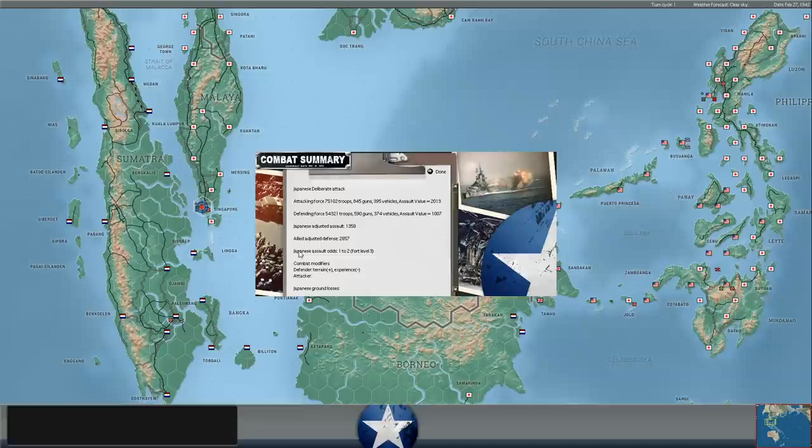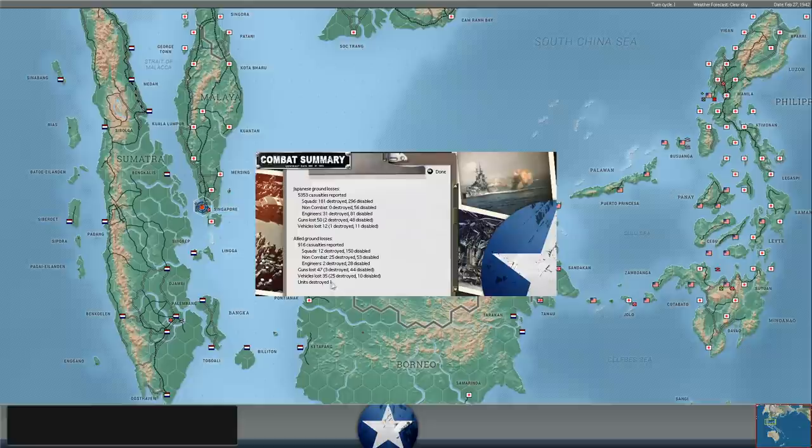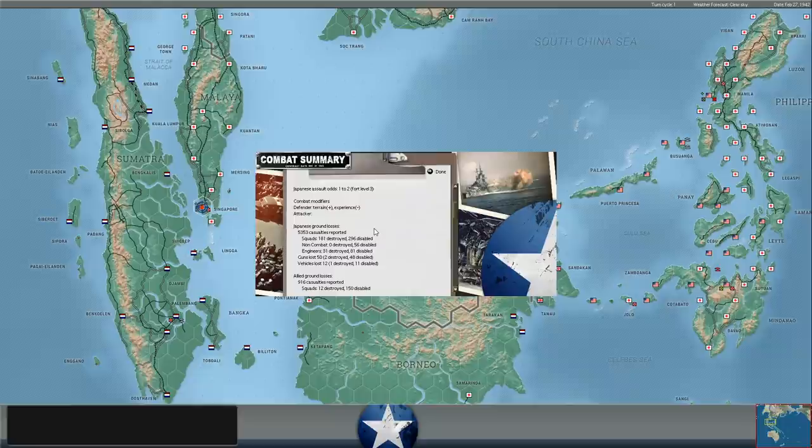One-to-two combat odds. Fort level stays at 3 — they didn't reduce the fort level. That is great news for us. We did lose a unit destroyed, but we destroyed 181 Japanese combat infantry squads — that's 181 victory points right there. Thirty-one enemy engineer squads destroyed, 81 disabled. We crippled his engineer formation: that's 112 engineers disabled or killed. That is a pretty devastating loss for him. 181 combat squads — that's the equivalent of an entire brigade wiped out.